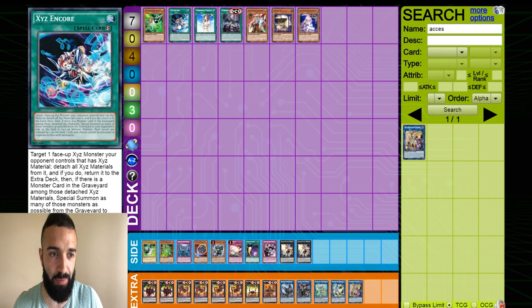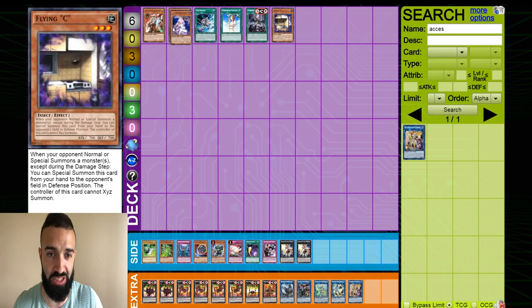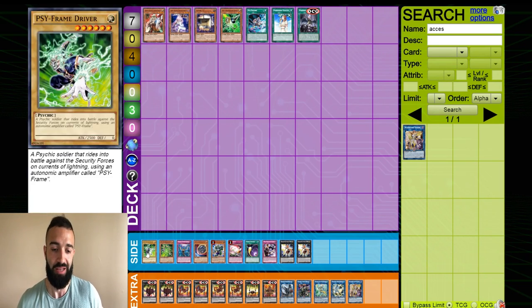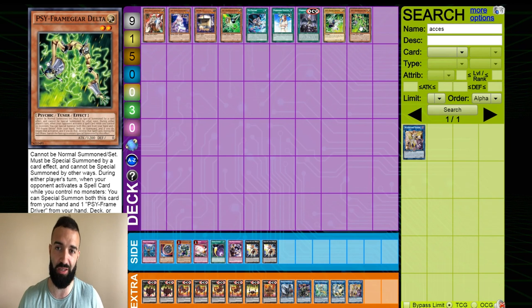Ideally I would say Gamma, Encore, and Chalice are the best ones for Pendulum. If you want to go with hand traps: Ogre, Flying C, Cherries, and Gamma, Encore, Chalice — these are the best ones to play. Other generic options: you need the Driver. Delta is pretty good because they can stop the field spell, especially if you're already playing Gammas.